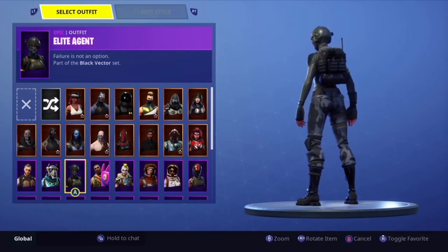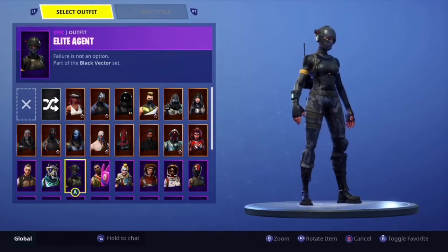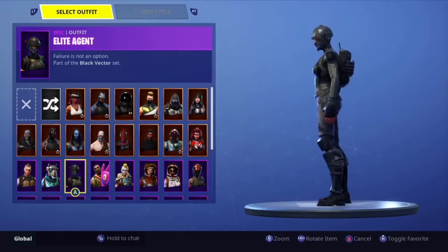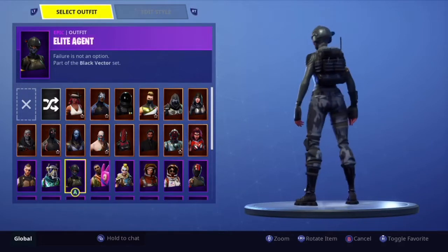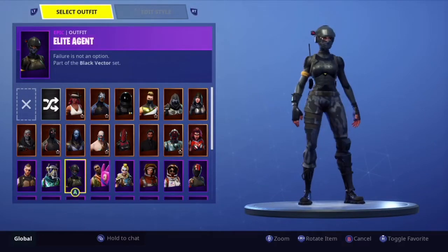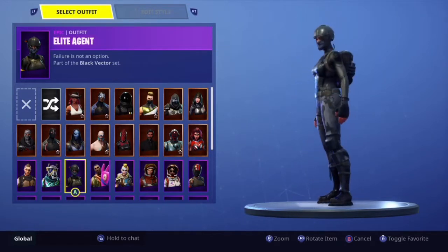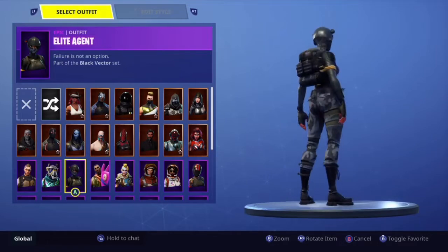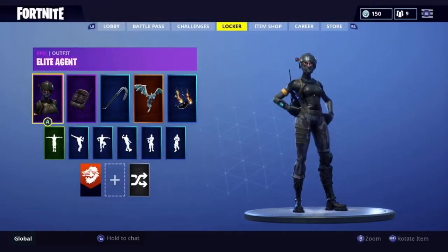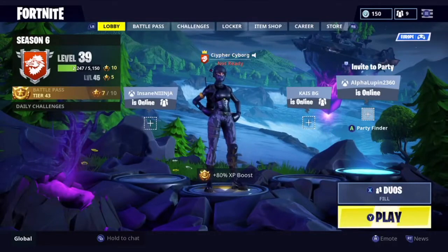Number 7 is the only Season 3 skin on this list — the Elite Agent, with the Sub-Commando Twitch Prime back bling, the Catalyst. This is a very good skin combination. I know Matt Salfabulari likes this skin a lot, and personally I do as well. I use it a lot but not as often as I probably should, because it's a very good blend and you don't see it often anymore.